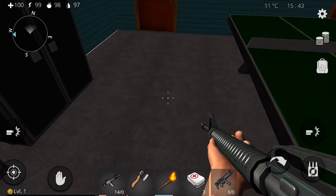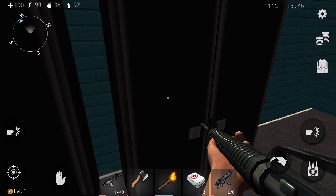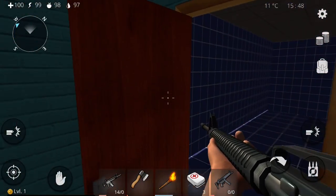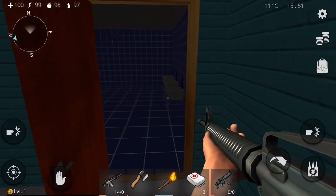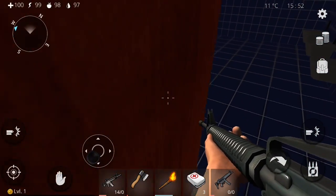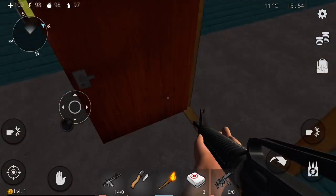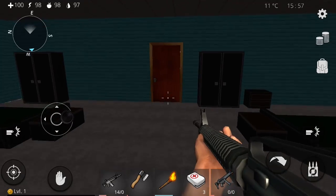You got a pool table, or a ping pong table, and you got two loot chests — I looted that already. You got two doors here: one is a shower room, and I do believe the other one is a shower room also. Yeah — what is this, a bathroom, sink room? And actually, zombies may spawn in this part of the place, as you see.